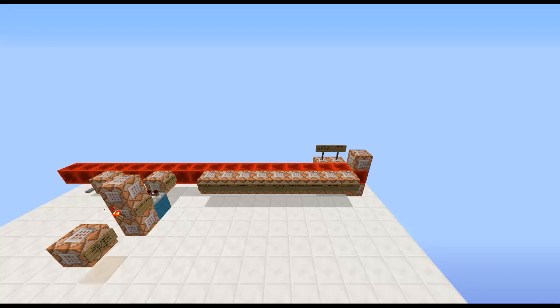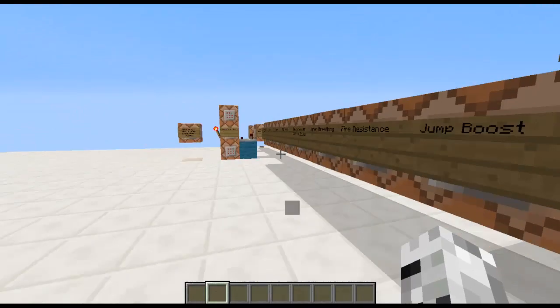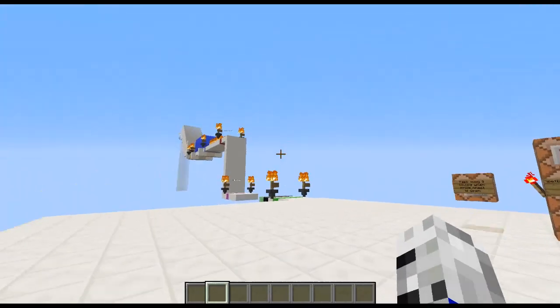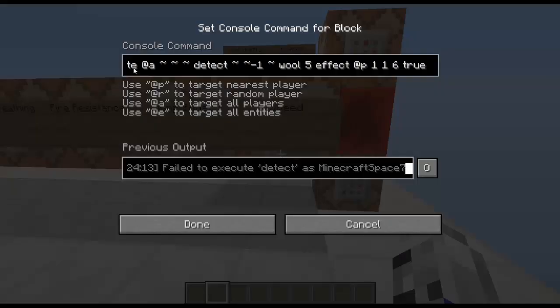All of this works basically on the same principle — it will detect the block under you, and if it finds it, it'll give you potion effects. So for speed: it executes all players at their location, detects one block under you for wool 5, which is green wool, then effects the nearest player with Speed 1 for 1 second, Strength 6, and true to hide the bubbles.